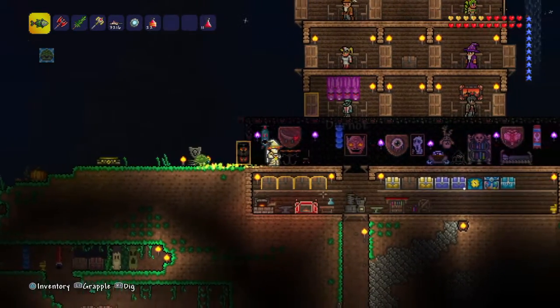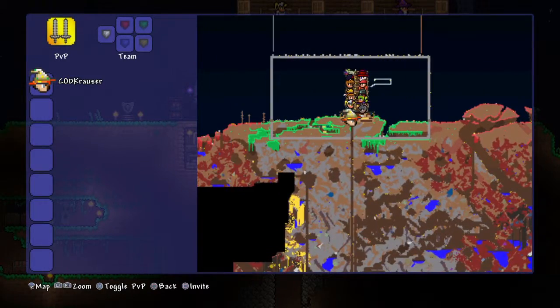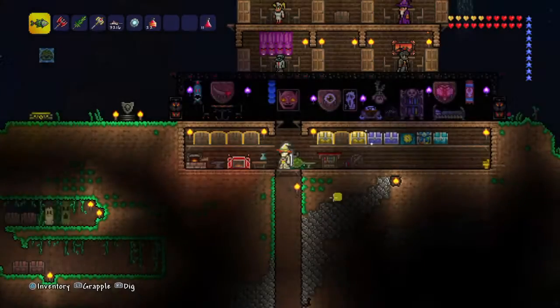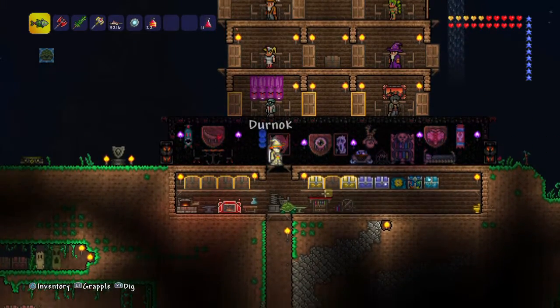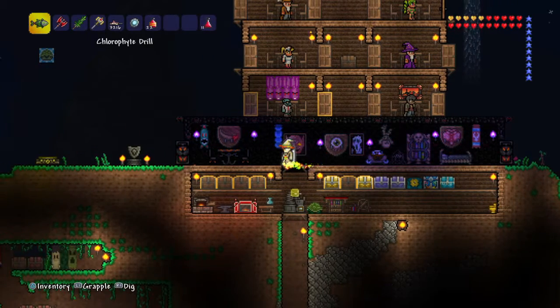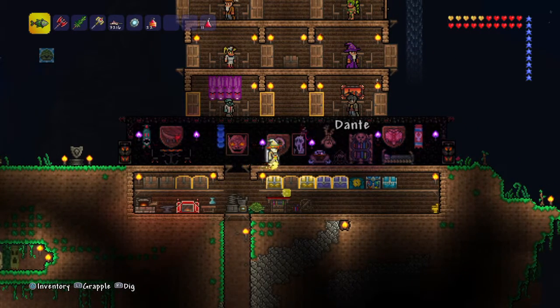First off, you're gonna need an elevator right here. An elevator is pretty much a drop straight down to Hell, and you will get an achievement — or a trophy depending on what console you're on. When you get down to Hell you're gonna be seeing demons, imps, and hell bats.